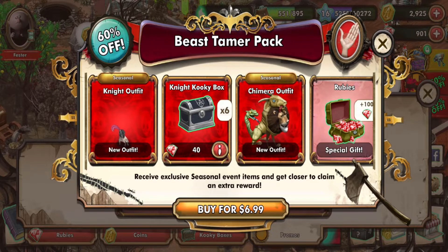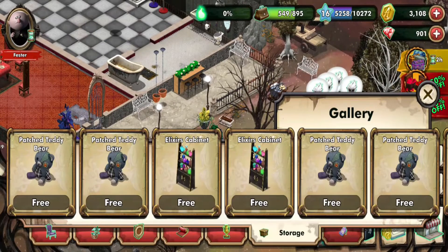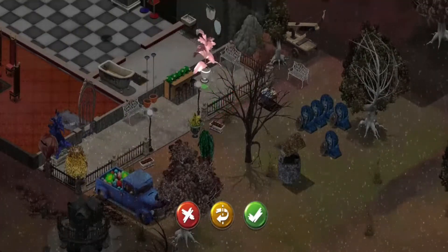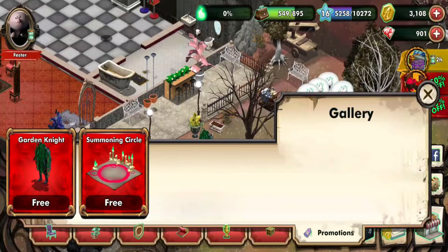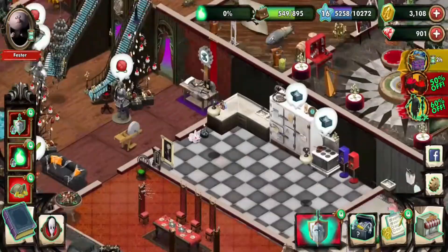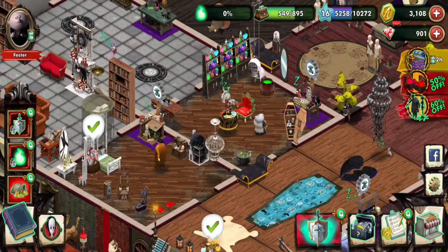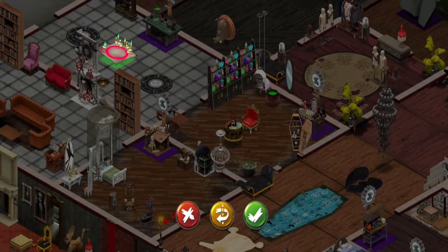I'm not sure if I actually went with this, but I don't think I did — I was kind of pondering whether or not I was going to get it. We've got some stuff here to still put down, like this plant I ended up getting in one of the boxes and the items I just got recently — the Garden Knight, which is basically a knight with plants growing on it, and of course the summoning circle, which will be a perfect place for the potion lab, which is now going to turn into a magic source for Grandma.